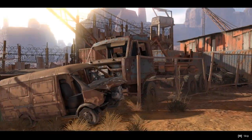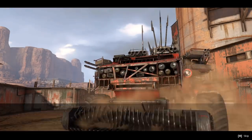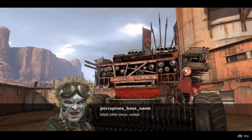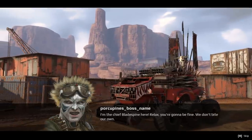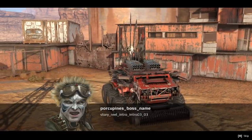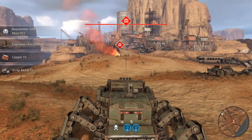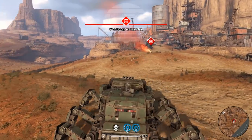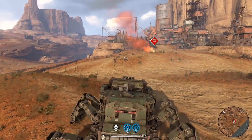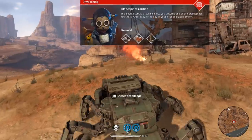Look at this in cinematic mode — that's cool. We arrive at the Blade Spines lair. There's the chief Bladespine — Porcupine is his name. There's still some work in progress here, including some Russian text that may come out. Challenge completed! And look — it's kind of open world!